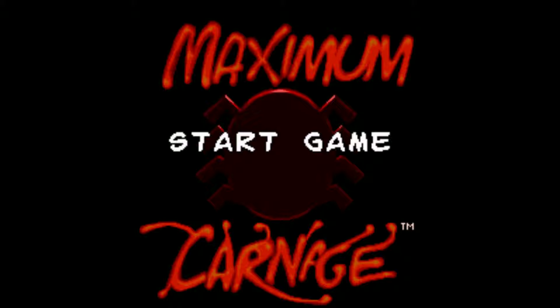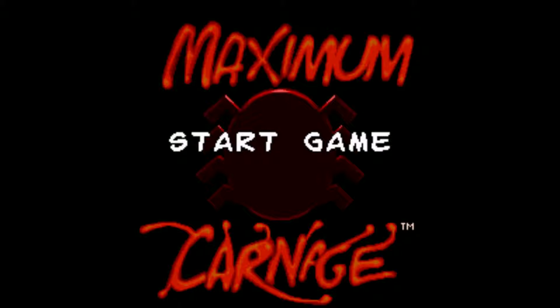Hi everyone, today I'm taking a look at Maximum Carnage. This is the Super Nintendo version — it is also available on the Sega Genesis. If there is an options menu here, I sure can't find it. I went ahead and disabled the audio because I can't turn the music off. This game was released in 1994 by LJN — that's the infamous rainbow logo that crapped on so many childhood dreams. They really did make a lot of really bad licensed games going back to the NES, but this is actually one of the better ones I've ever played by LJN.